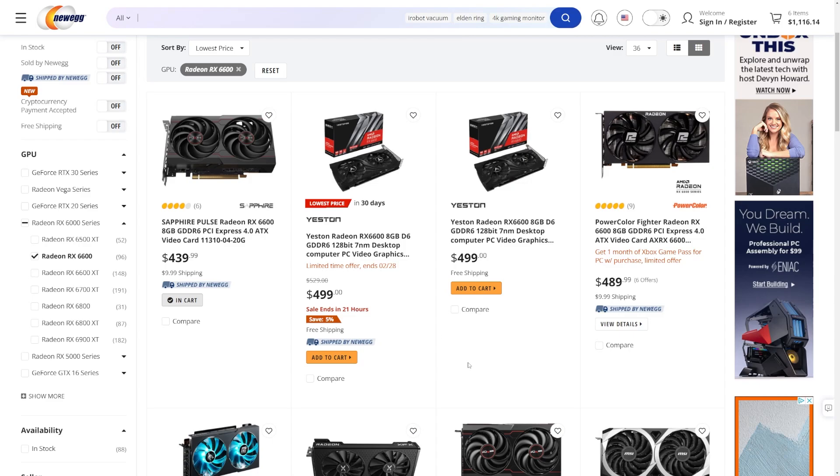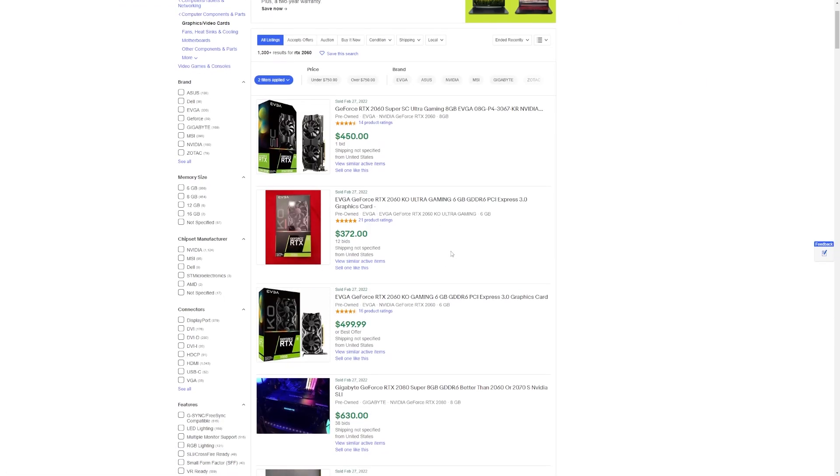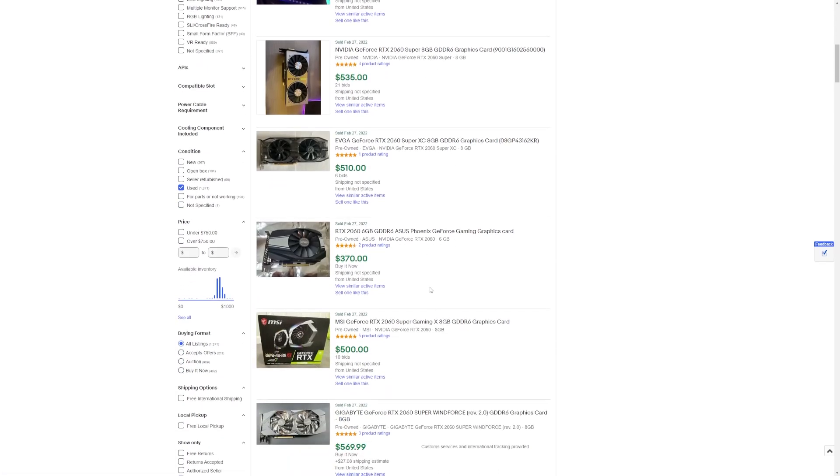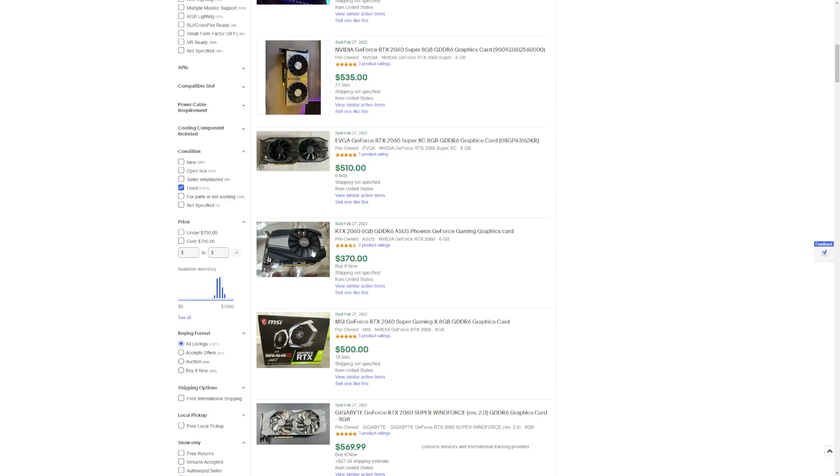The final piece of the puzzle is the graphics card. As we've been saying for a while, if you've got an older decent GPU, probably stick with that for now. But if you're buying everything new, your best bet is probably the RX 6600. It's not a great card — you'll definitely be targeting 1080p and it's overpriced for what it is. Comparing to the used market on eBay, the RTX 2060 KO and 2060 Super are a bit quicker, though graphics cards are a nightmare to choose right now.